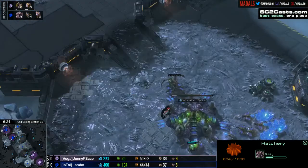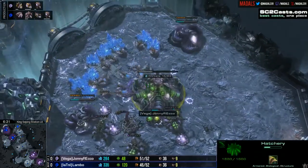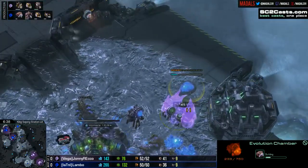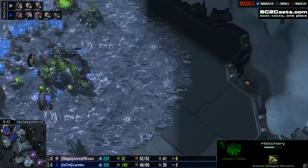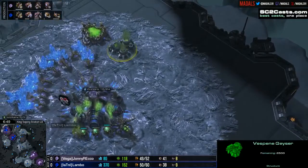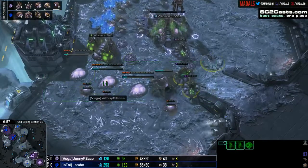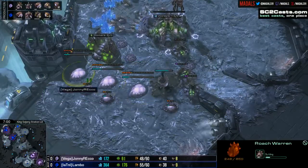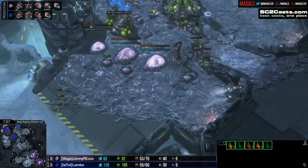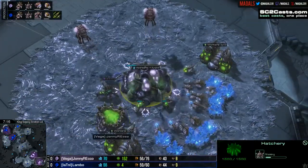Third bases coming down from Lambo, none yet for Rico. Johnny Rico adding in his gases now though, going up to four gases very early on. Evolution Chamber starting up for Lambo, his additional gases now getting taken too - he's gonna be going up to three for the moment. Really important to see whether he does take a fourth one or not, but he does have the third base. Rico adding in the Roach Warren, and it looks like this is possible to wall off with the spine, two queens, and of course the double evo plus Roach Warren. This prevents Lambo from getting in or doing any kind of damage.